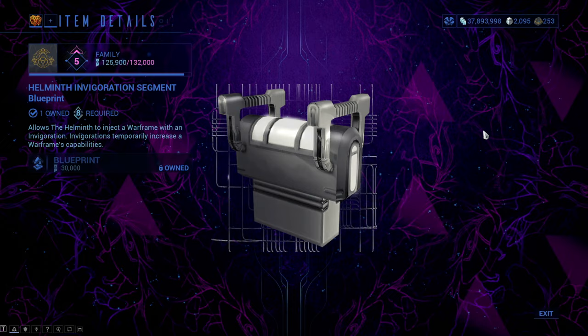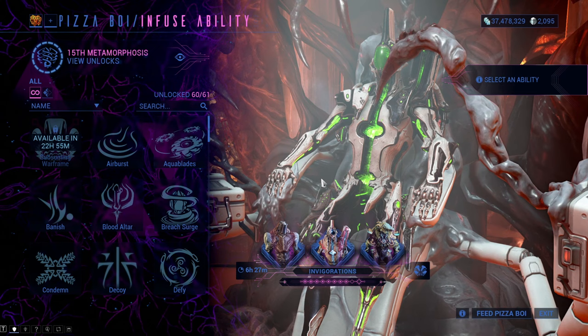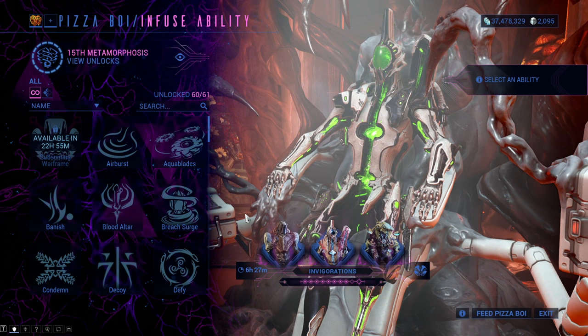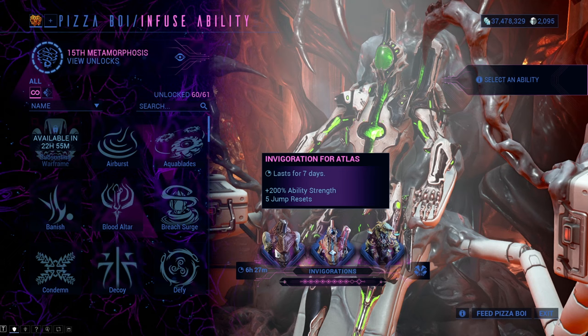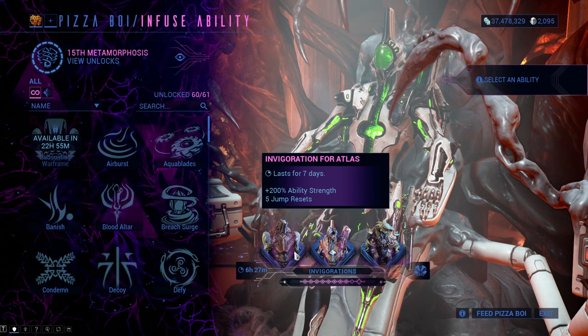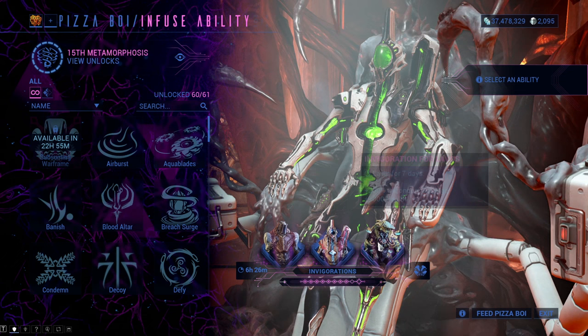Once it is done, you can get the segment to the Helminth and start invigorating Warframes. The Invigoration menu is right below where you sit and it is very easy to use. Every week there will be 3 random Warframes you can invigorate. This week for example there is Atlas, Caliban and Lavas for me. You can see the buffs you will get by invigorating the Warframes — plus 200% ability strength and 5 jump resets for 7 days is quite good for Atlas. Plus 250% damage and plus 25% heal rate for Caliban. Bonkers.